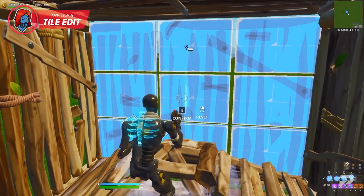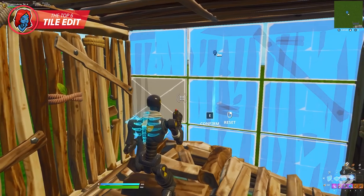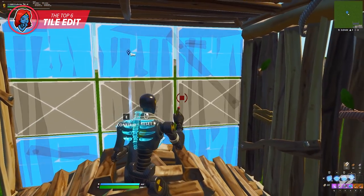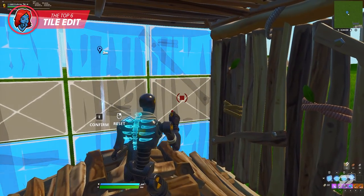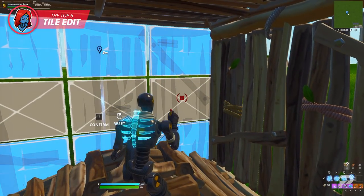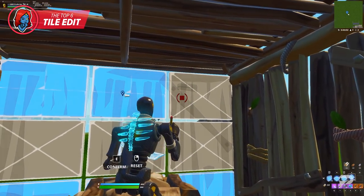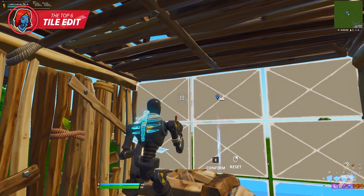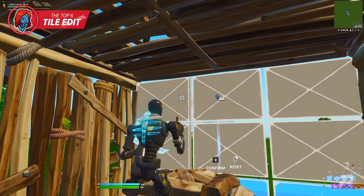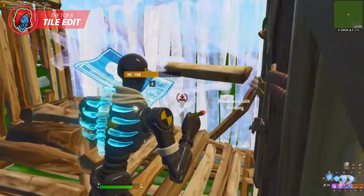To perform the top six tile edit, start standing on a cone. Select the middle row far-left window tile, then drag your crosshair to the right along the middle row until the entire middle row is selected — but don't confirm yet. Next, drag your crosshair up to the tile above where you currently are, then drag left to select the entire top row. At this point the top six tiles will be selected.